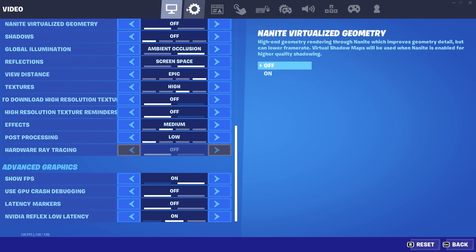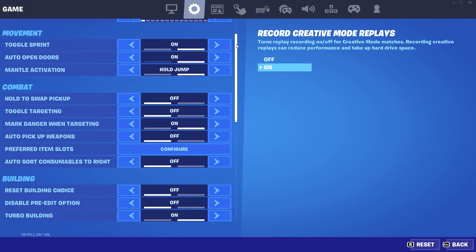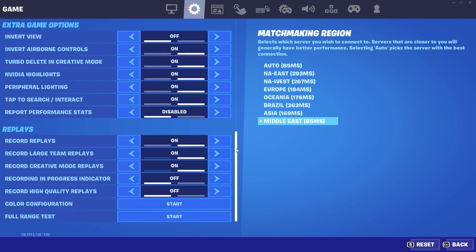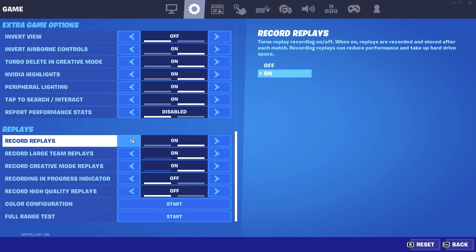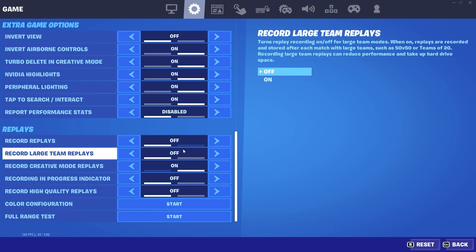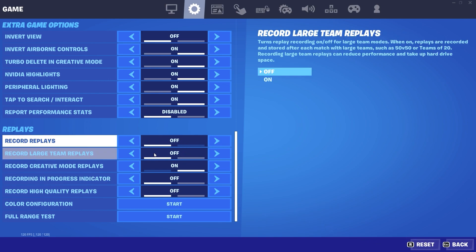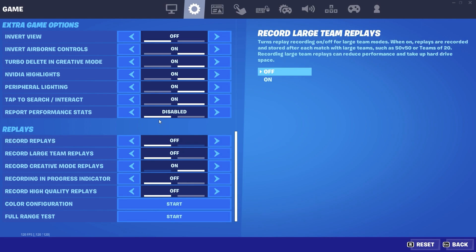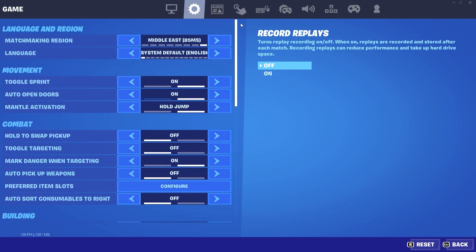The important tab is the next one — the Game tab. These are all my settings, and there are two important ones here. Scroll down to the very bottom where you'll find Record Replays — turn it off. Also turn off Record Squad Team Replays. This is a very important setting, so make sure you do this before the other steps.